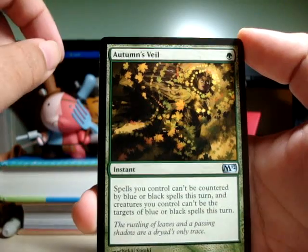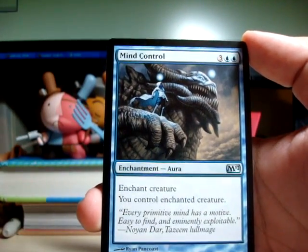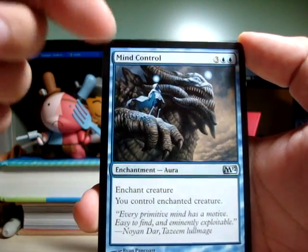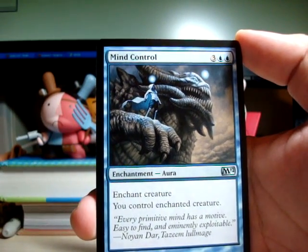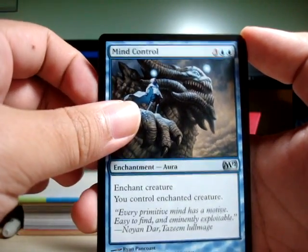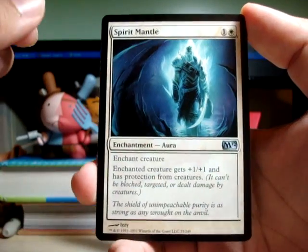For uncommons we have Autumn's Veil. Mind Control — this is a good one, it's a little expensive, but in the endgame you wanna take over your enemies' big creatures anyway, so that's good. Spirit Mantle — sweet.